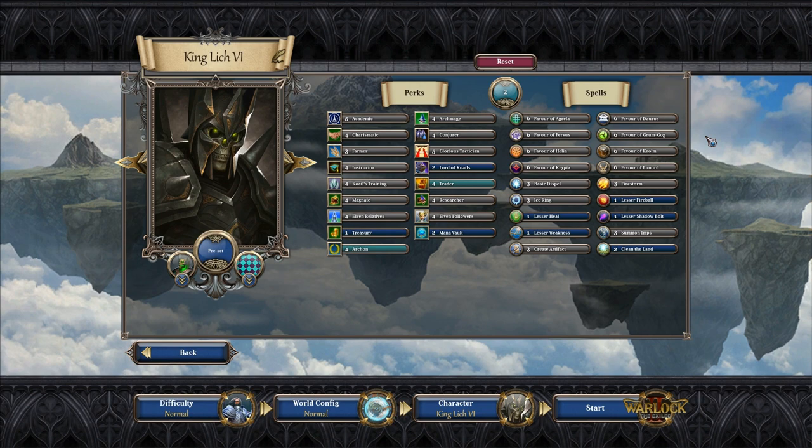You also get to pick spells from the same point pool, and your character already comes with spells. These starting spells give you a foot in the door towards spell research, because there is spell research in the game. To get to higher level spells you need the lower level spells first — the higher up you are in the tree, the faster you get to the more powerful stuff.